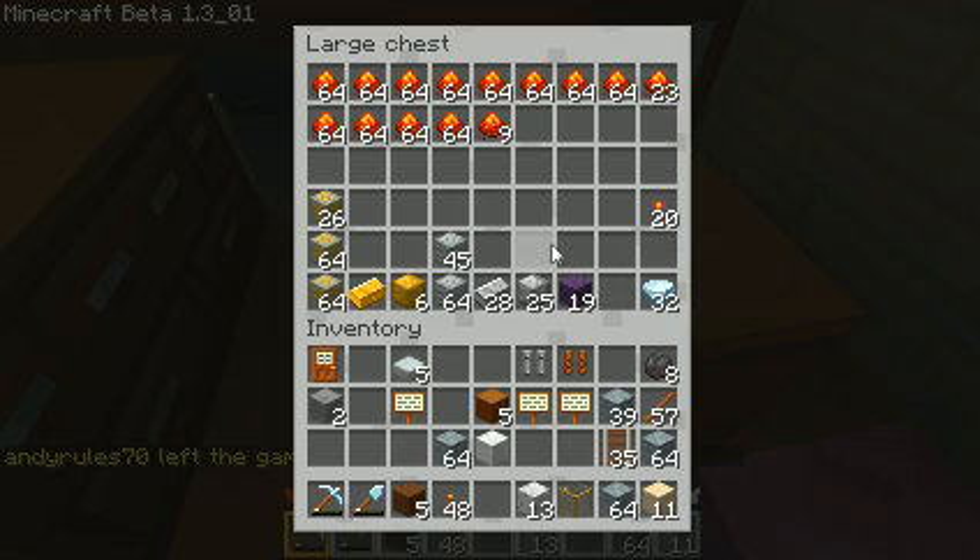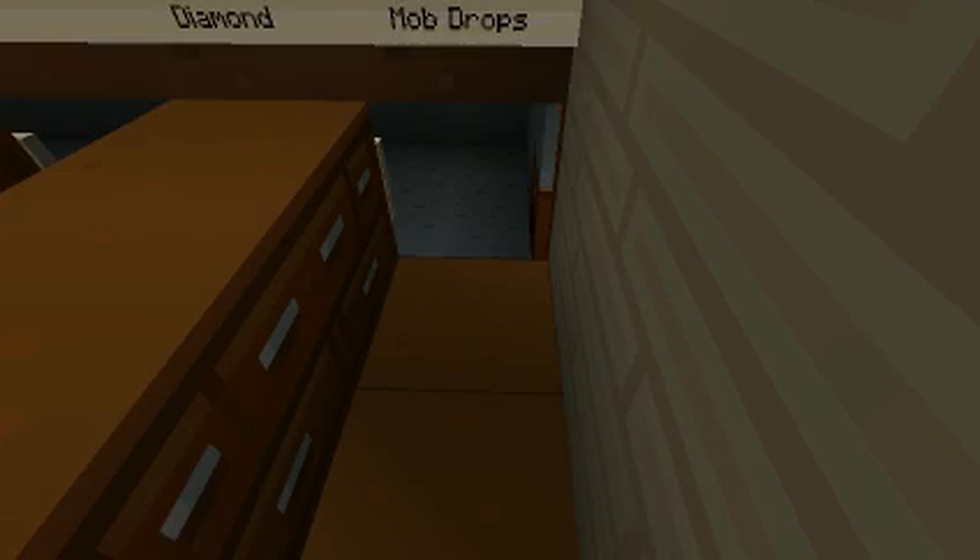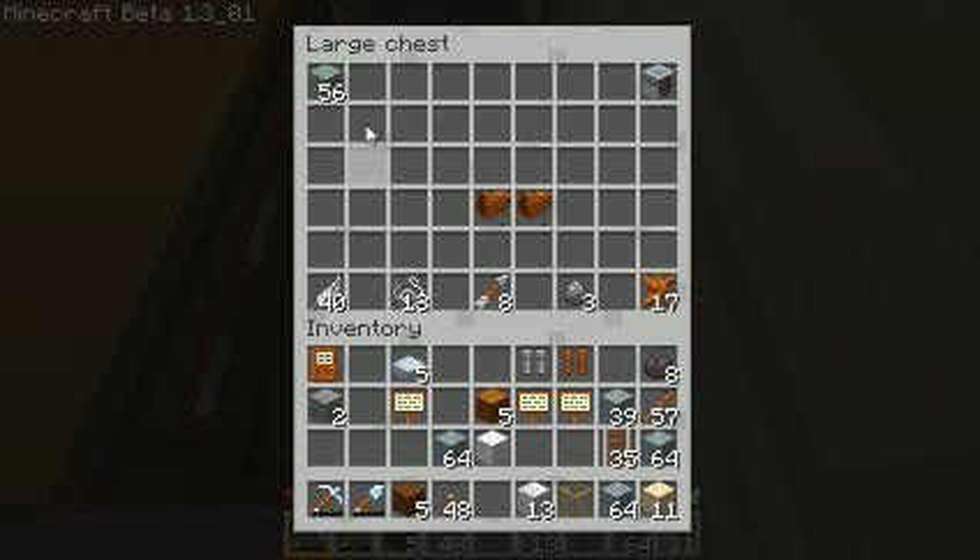My whopping 32 diamonds. And pink has mossy, obsidian, dispensers, and mob drops. Found a couple dungeons so far. Got enough string to make a few more dispensers. Two saddles — never have ridden a pig. And a whopping three gunpowder.